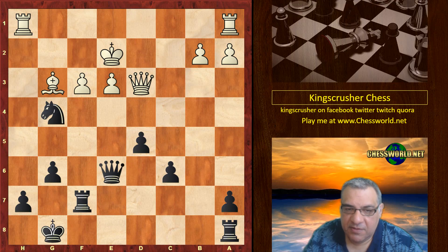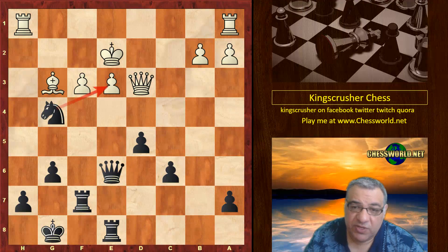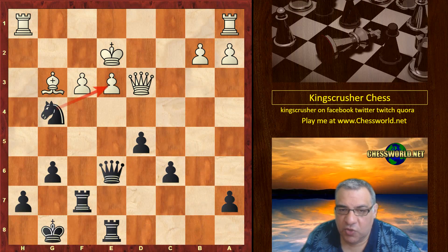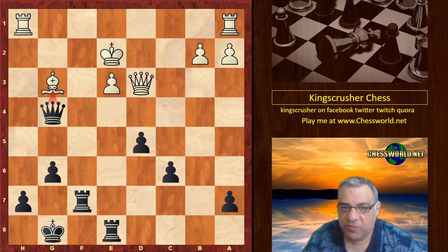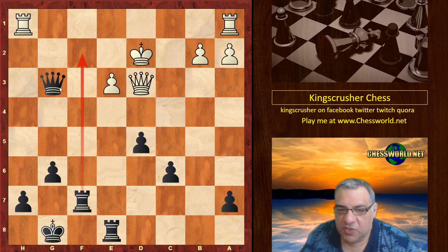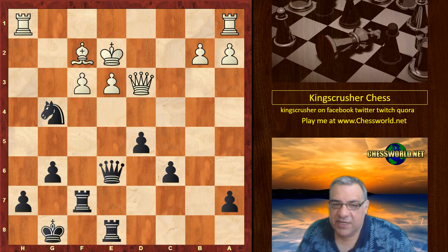Bg3 is played. Black doesn't want to allow any Qxg4 check. This bishop is hanging anyway. But now just Re8 — enormous pressure on the position. Bf2 was played. You might think what about taking here — fxg4 — but Qxg4 is winning that bishop with a big advantage: two pawns up, and king safety is actually better for black.